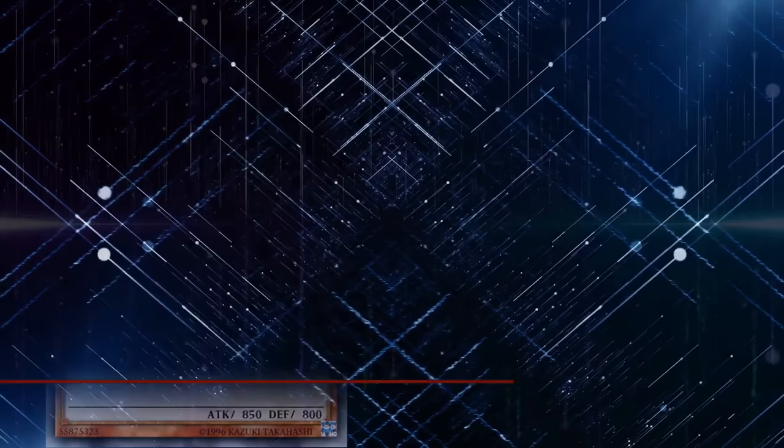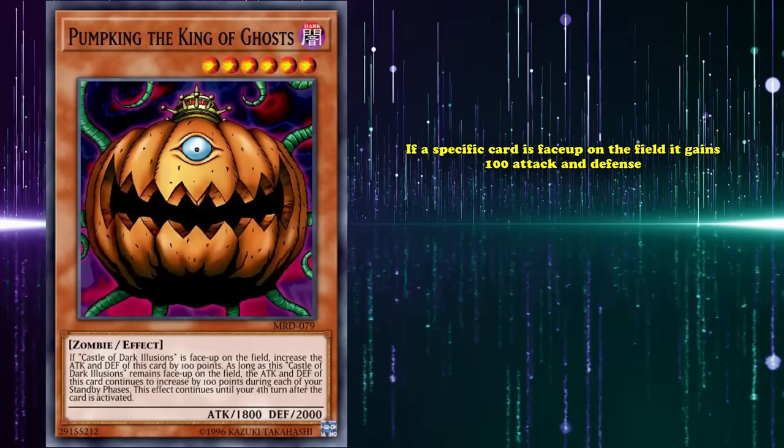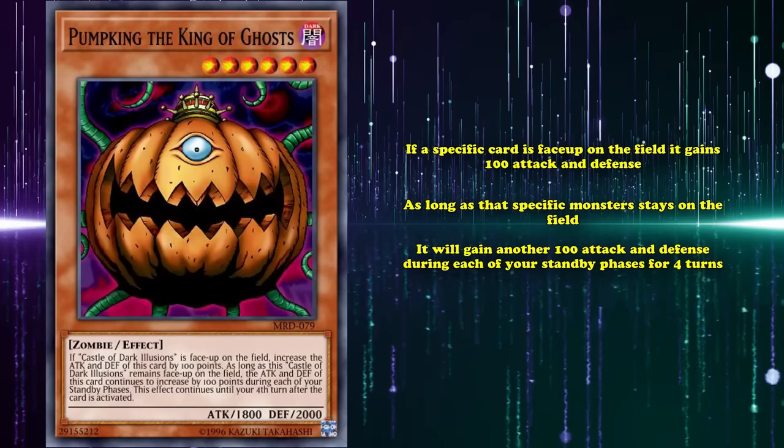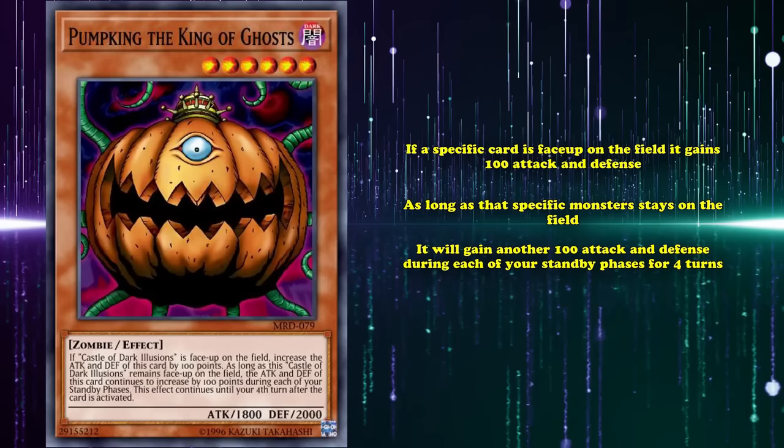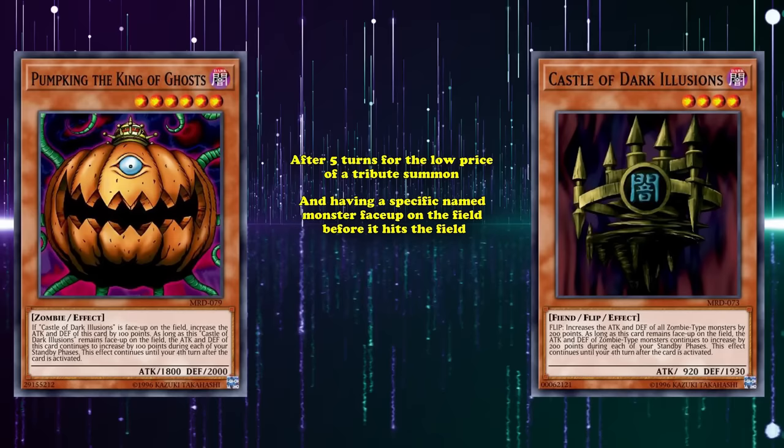At number 6, we have Pumpking the King of Ghosts. This is a level 6 monster with 1800 attack, which has the effect that if a specific named card is face-up on the field, it gains 100 attack and defense, and then gains another 100 attack and defense during each of your standby phases for 4 turns. That's a really convoluted way of saying this card gains 500 attack if you have the Castle of Dark Illusions on the field — meaning after 5 turns, for the low, low price of a tribute summon and having a specific named monster on the field, you get a monster that's almost as strong as Summoned Skull.